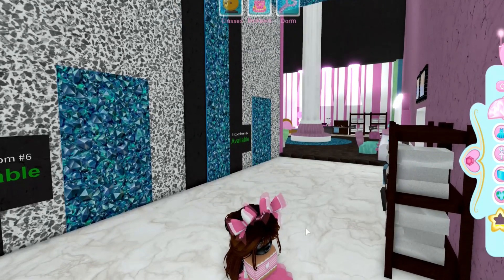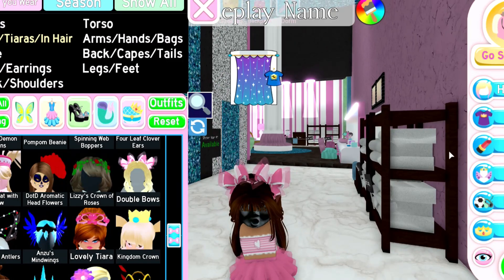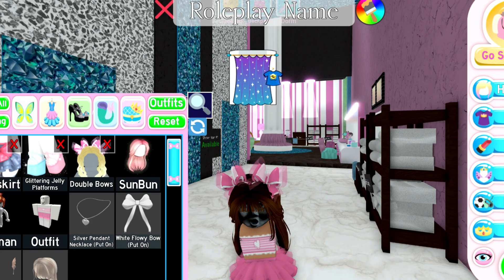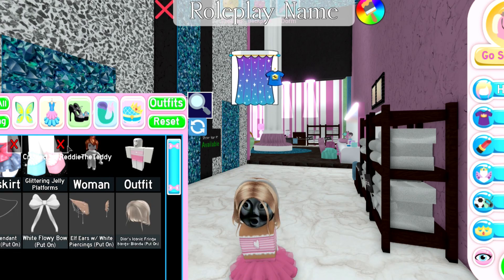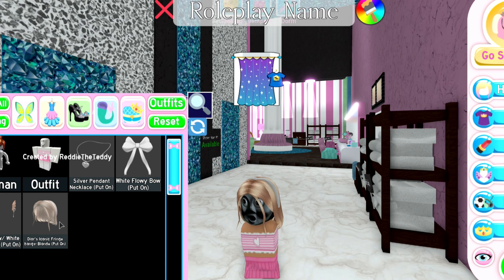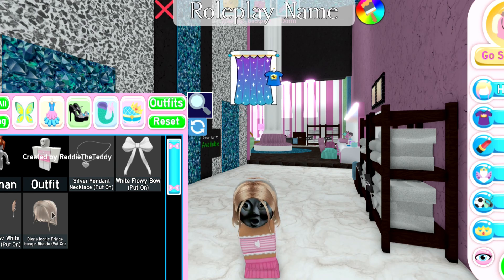When you go into dress up, you can take off all of your accessories and then turn your butterfly into whatever you want it to look like. You guys can keep on your accessories if you want to, but I just want to take them off because I want to customize my butterfly how I want it to be.